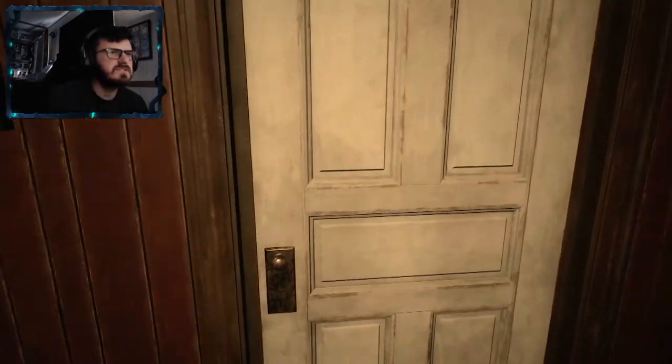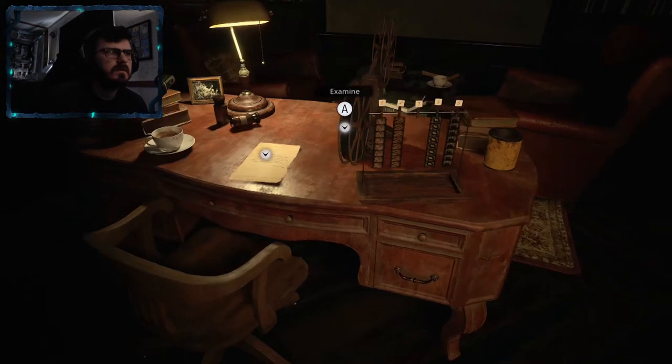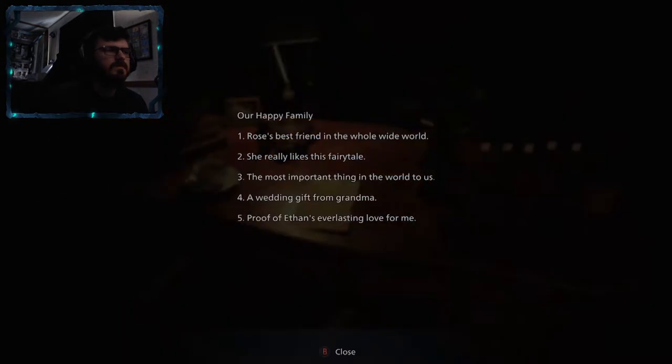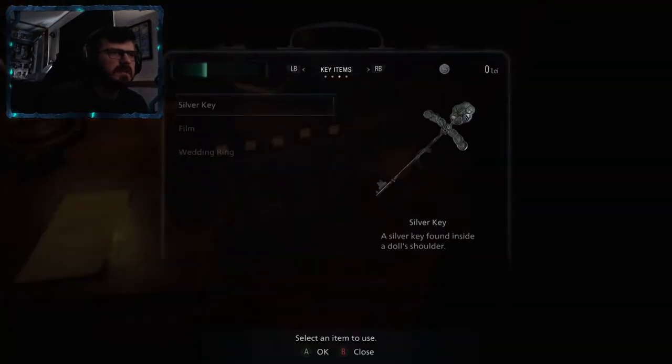It doesn't fit. Never hurts to try. Our happy family. Rose's best friend in the whole wide world. She really likes this fairy tale. The most important thing in the world to us — wedding gift. A proof of Ethan's love. I can figure these out.